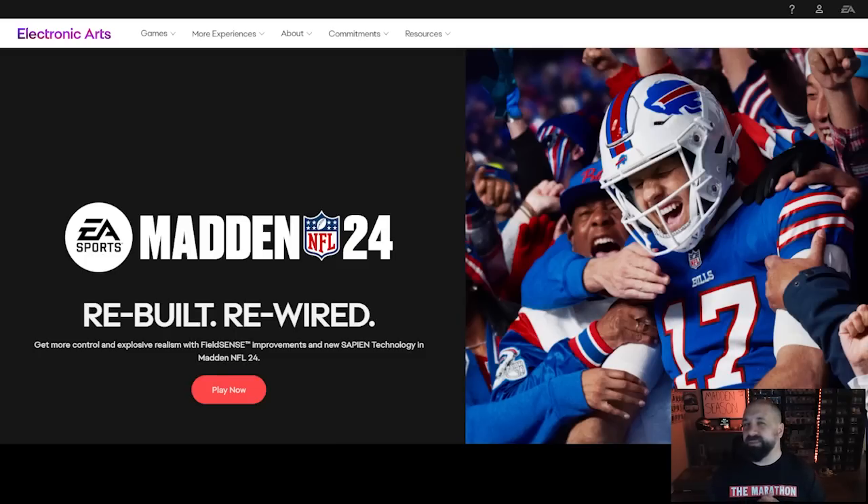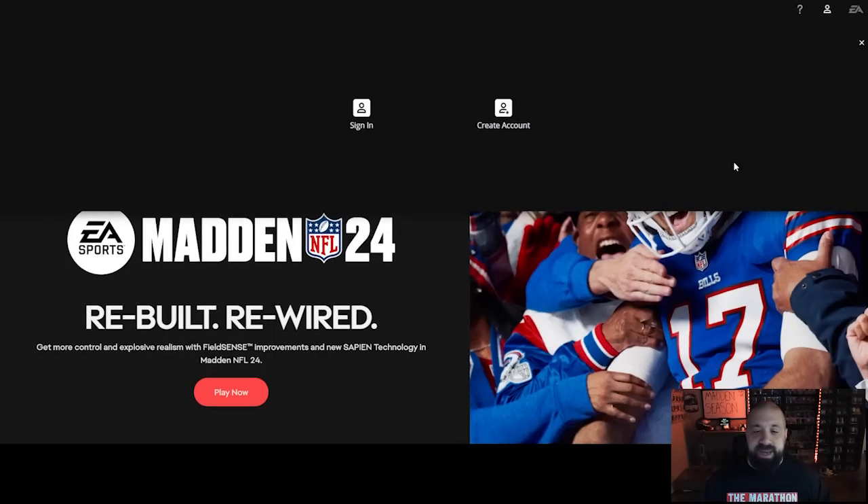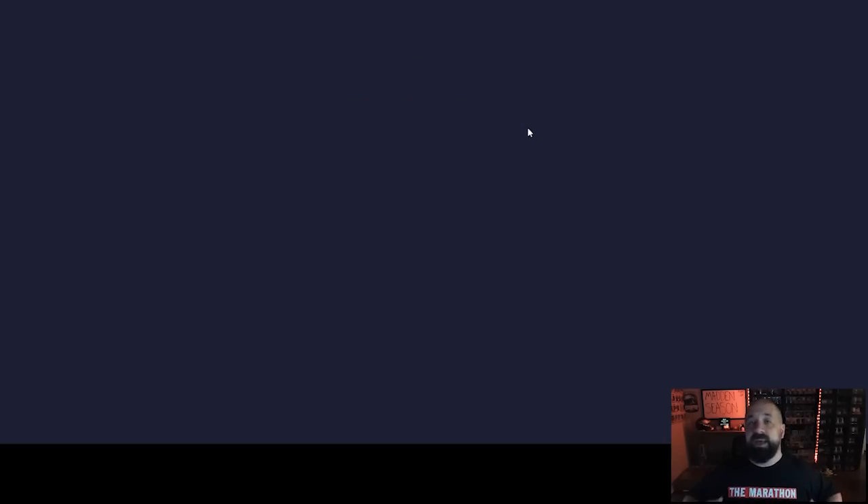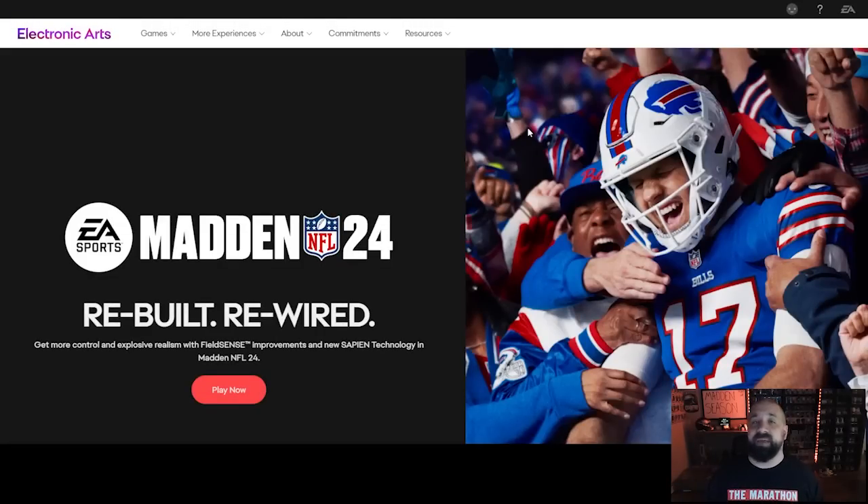Go to EA.com — for the past several years when you log into a Madden title for the first time it pretty much makes you create an EA account and links it to your gamertag regardless of your console. When you're on EA.com, look toward the upper right and click the little person icon, then click sign in. You can sign in via PlayStation Network, Xbox, PC, or your email address. For the safest route, log in directly through whatever console you're on — I'll click the PlayStation button and log in with my PSN ID and password.